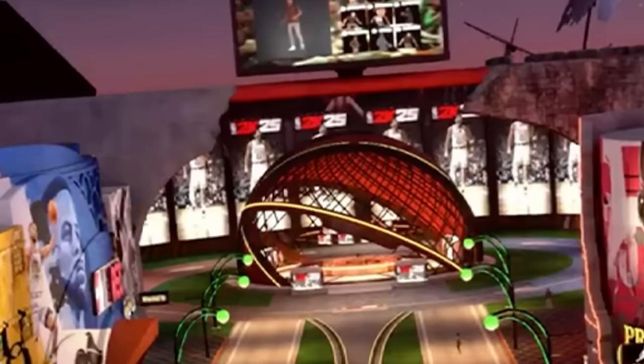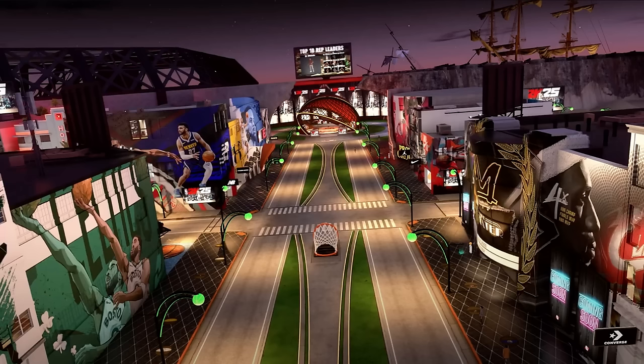I see the NBA store next to the Nike store. All the way in the back there's like a basketball structure — I don't know if that's a spawn point. There are 2K signs and an actual leaderboard screen. If you remember 2K17 or 2K16, they used to have leaderboard screens in the actual Sunset and Old Town parks — they're bringing it back in 2K25. It shows the top-10 rep leaders with their MyPlayers and gamertags. That's fire. Hopefully those are in the parks as well.